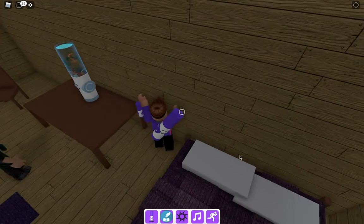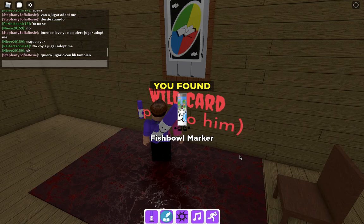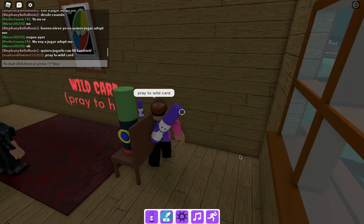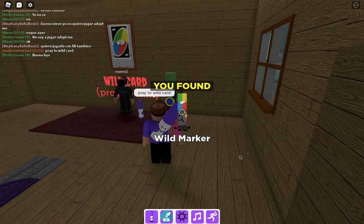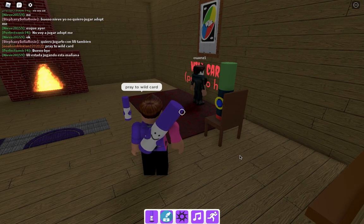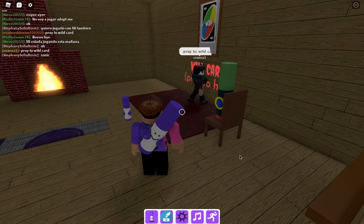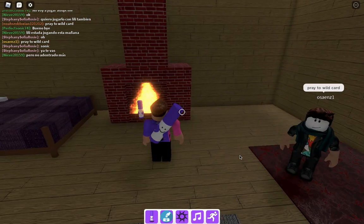You're gonna want to get the fish marker — there are four, but I have to feed them later. Then type 'pray to wild card' in chat to get the wild marker. It's 'wild card' — and then it pops up on the chair, so you're gonna want to grab it.